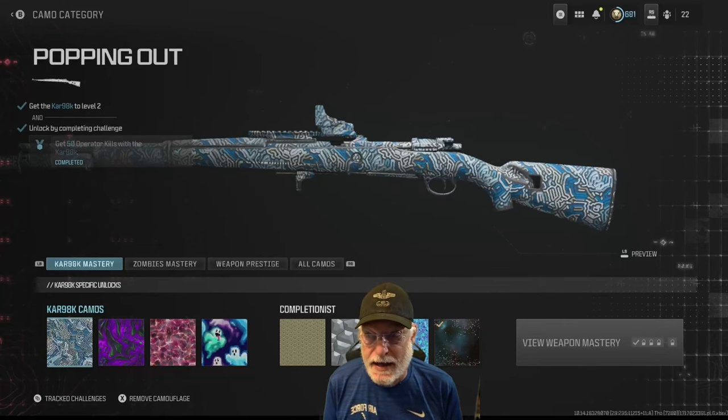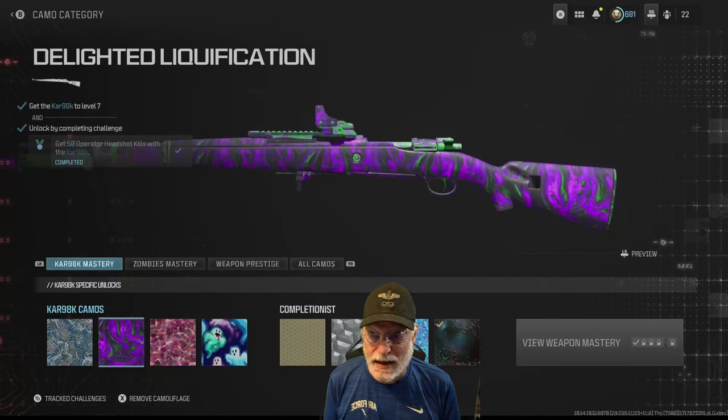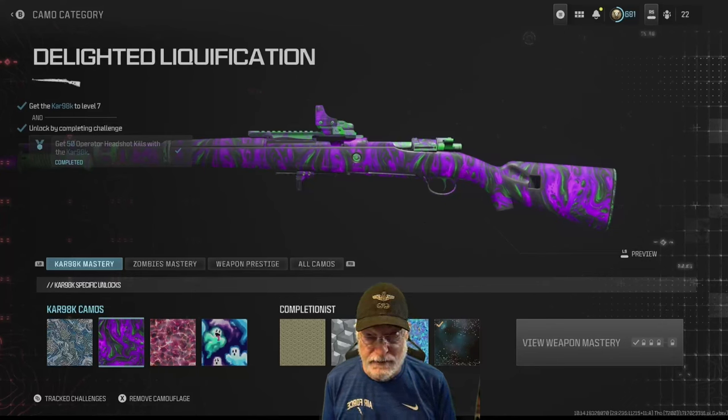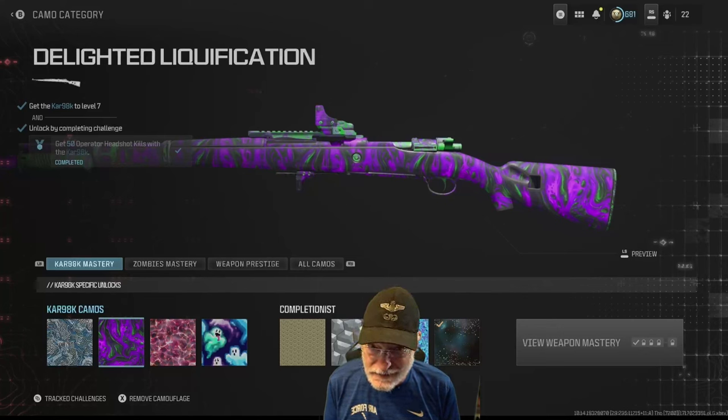First, we have the Popping Out camo — you'll be popping off with this weapon. You need 50 operator kills after reaching level 2. Second, the Delighted Liquification camo, which is really weird. You need 50 headshot kills with the CAR 98K after getting to level 7. This is probably going to be the most challenging — not difficult, but it's going to take a while.